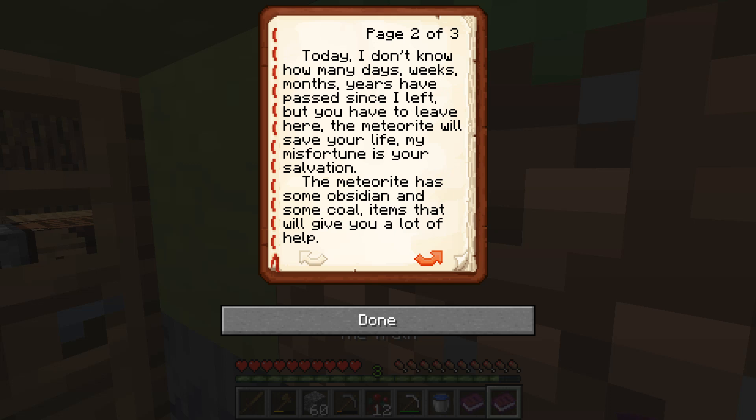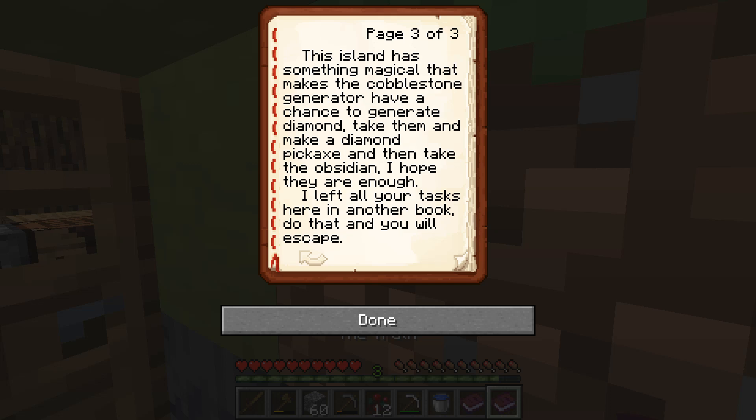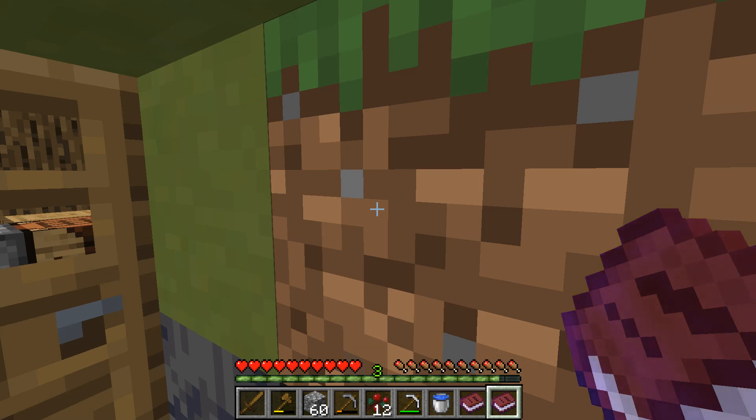'The meteorite caused the house to collapse on top of my leg and I can't take it anymore. I don't know how many days, weeks, months, or years have passed since I left, but you have to leave here. The meteorite will save your life — my misfortune is your salvation. The meteorite has some obsidian and coal items that will give you a lot of help. This island has something magical — it makes the cobblestone generator have a chance to generate diamonds. Make a diamond pickaxe and take the obsidian. In another book I left you all of the tasks — do that and you will escape.'